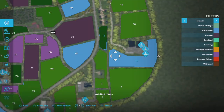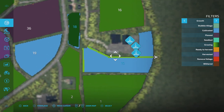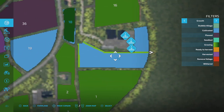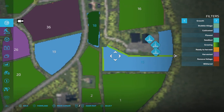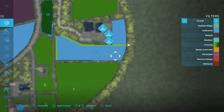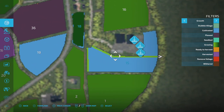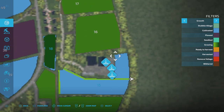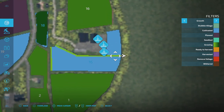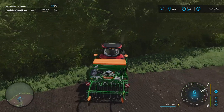Looking at the map, we've made a diagonal that way. So we'll take this next row all the way back and that'll give us a triangle to fill in. Then we can work on this part of the field, and we'll do the little dog-leg at the end since that's the access to the field anyway. We don't want to drive over that more times than we need to.